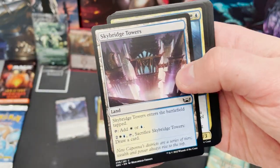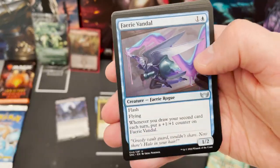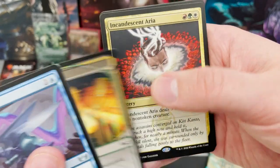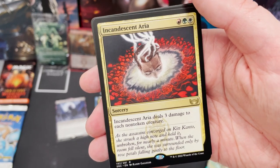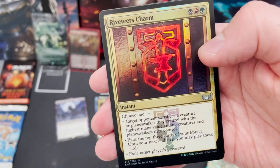I'll splash out on a collector's booster because I think this set could be worth it — with things like the trilands and all the powerful cards. We've got Incandescent Aria, which deals three damage to each non-token creature — some Naya goodness there. And Riveteers Charm in the foil slot.